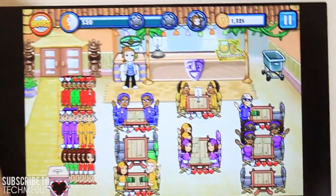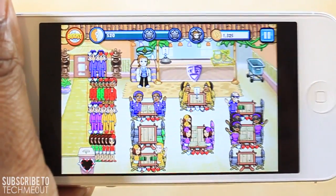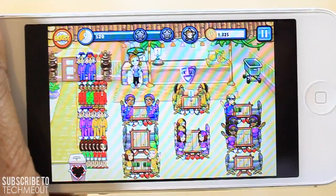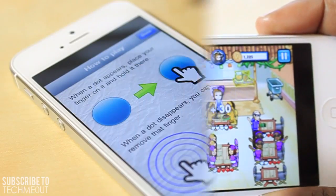There's also a store where the waitress character can buy different power-ups or items to help her move faster throughout the day — but that's really the gist of Diner Dash. I didn't do well on this level because I mainly just wanted to show you how it works.